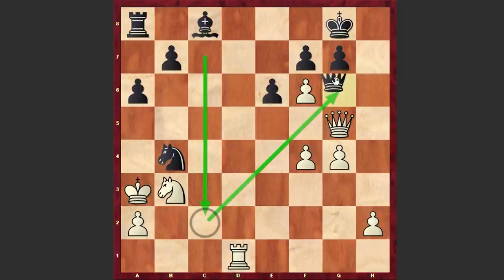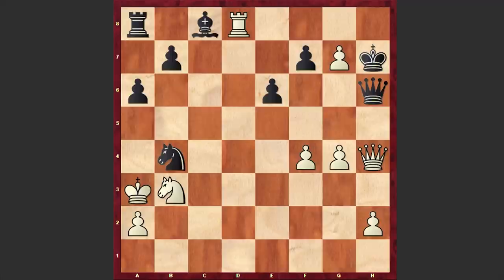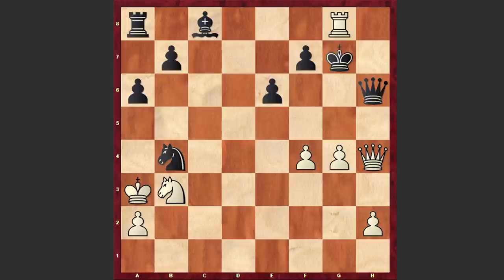With this forced line black managed to switch his queen into the defense. Kxg6, but the one who should worry is black. Here comes Rd8 check — no way out. Kh7, Qh4 check, Qh6 and fxg7. The only move which allows white to maintain the advantage. Now if Qxh4 then white can go for a queen promotion, after which black king is getting checkmate. After fxg7 black played Kxg7, and here comes Rg8 check.